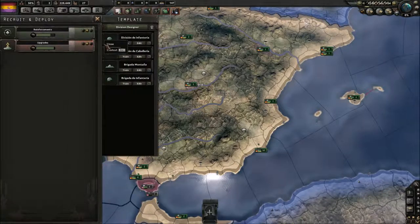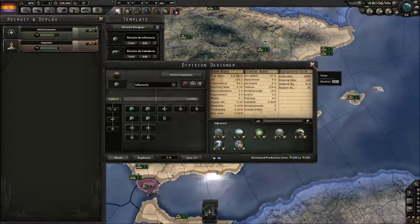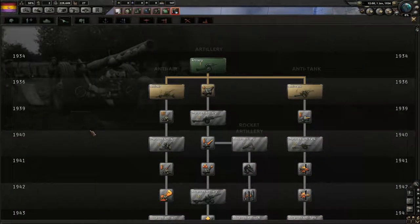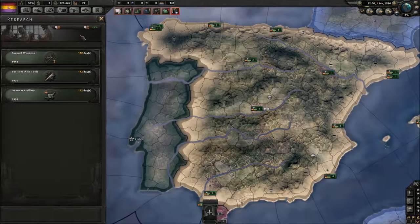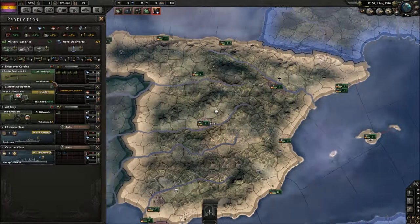Actually, before we do that, let's check out our divisions. They all have support artillery, so okay — our Brigada de Infanteria apparently doesn't, and neither does our Caballeria. Maybe not then. It's either that or we're getting a Doctrine — we won't be able to push that out in time, so we're gonna go with the artillery. And then we're gonna have to take a look at our factories — produced pretty much like this, try to pump out as many infantry equipment as possible.